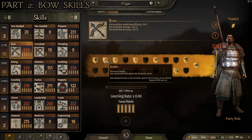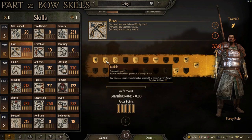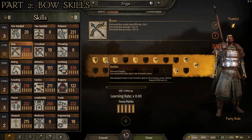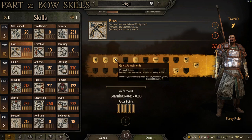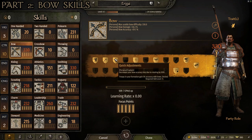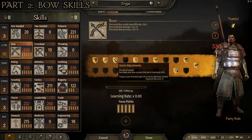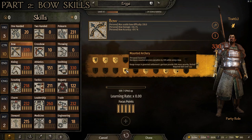At level 50 is Bodkin: your attacks with bows ignore 10% of enemy armor, and bow-equipped troops ignore 5% of enemy armor — making your arrows more effective against armored enemies. At level 75, Quick Adjustments decreases accuracy loss due to rotating by 50% and gives troops 5% accuracy. As a horse archer you do a lot of swiveling to aim at targets as you ride past, so Quick Adjustments is absolutely necessary to be a good mounted archer.